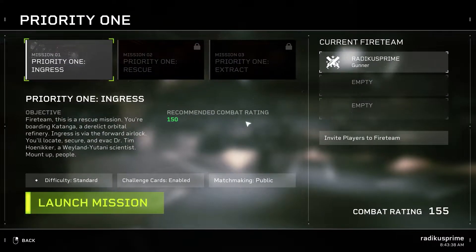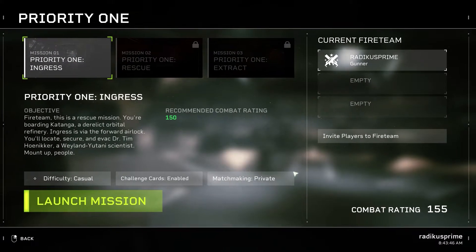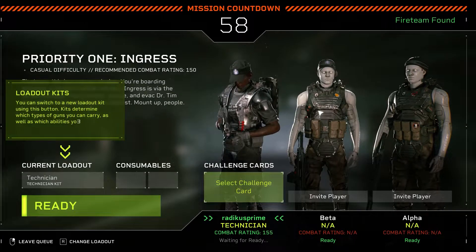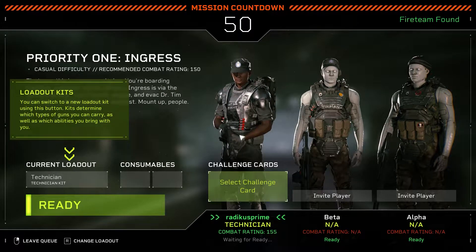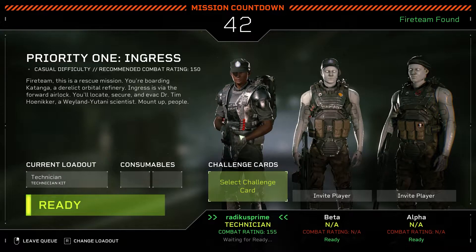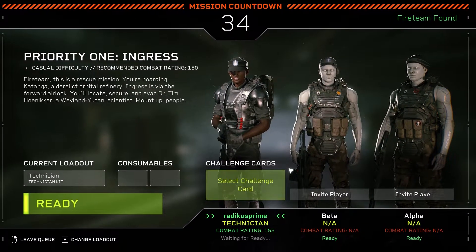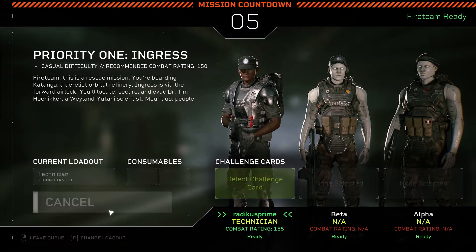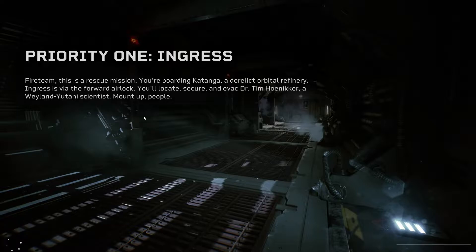All right, enough jibber jabber — let's launch a mission. Combat rating 150, difficulty casual, challenge cards enabled, matchmaking private. Okay — it's a rescue mission. You're boarding Katanga, a derelict orbital refinery. Ingress is via the forward airlock. Locate, secure, and evac Dr. Tim Honiker, a Weyland-Yutani scientist. It's a shame the voice acting is so good, but it's not forced multiplayer — you do get AI companions. We'll see how these synthetics do. You could probably program them to be aggressive or make one a medic — that would be cool.